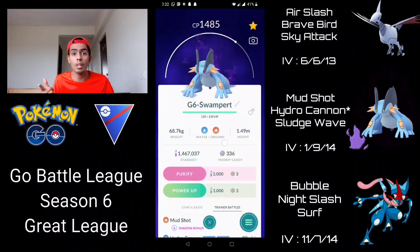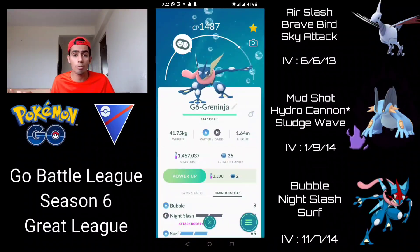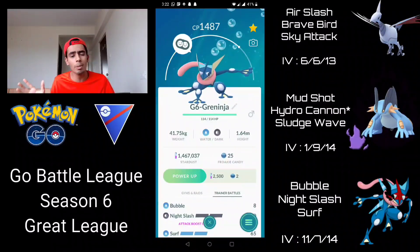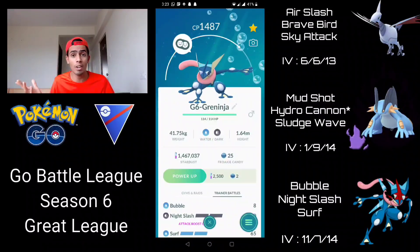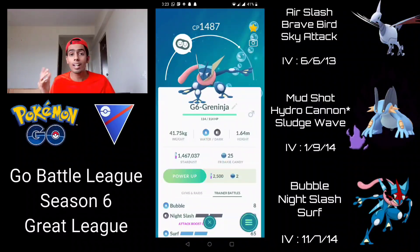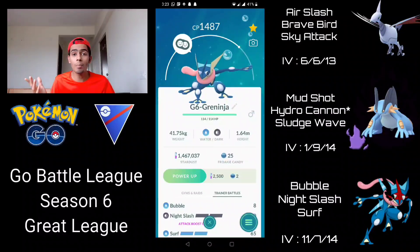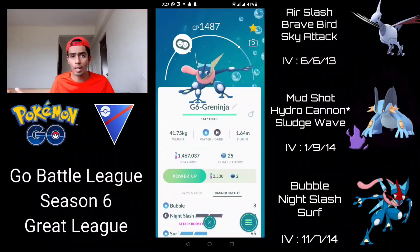If you're not familiar with it, it consists of Skarmory on the lead with Swampert and Whiscash in the back. Obviously we're going to be running Greninja instead of Whiscash, which isn't necessarily the same thing because Whiscash has only one weakness which is Grass, whereas Greninja has five weaknesses — which is why it can be a little more difficult to work around. But again the strategy is basically to lead with Skarmory and then if you don't run into a Grass type, switch into Swampert to hopefully bait out the Greninja counter so that Greninja can sweep endgame.